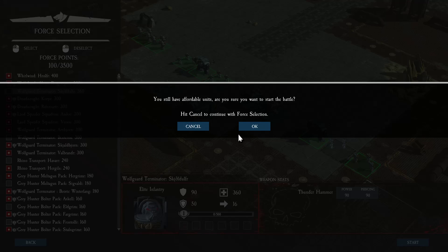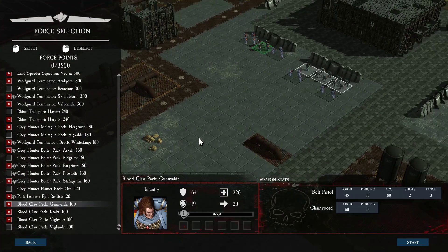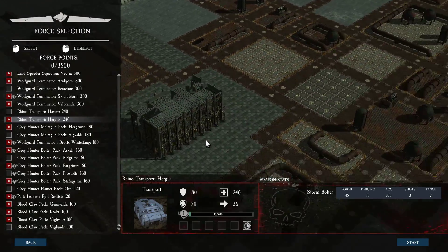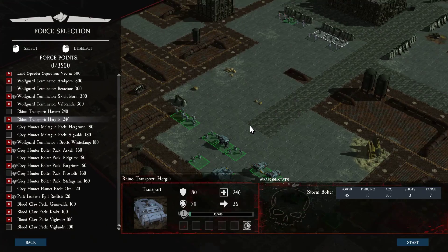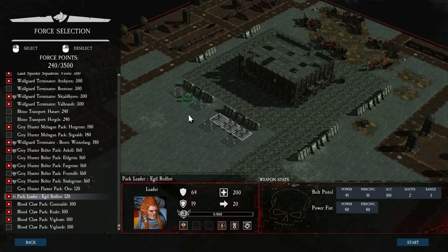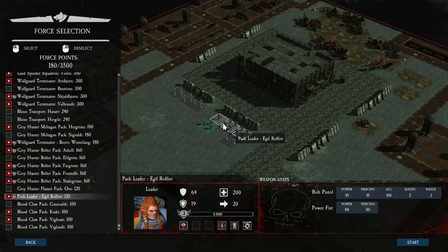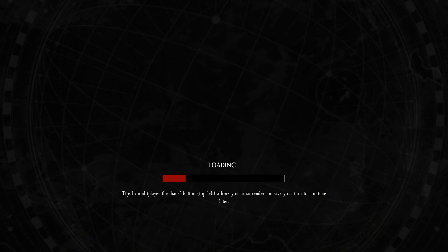You still have affordable units — are you sure you want to start the battle? I was a little bit dumb there. There we've got some guys. Then I will deselect you and actually take them instead. Starting.